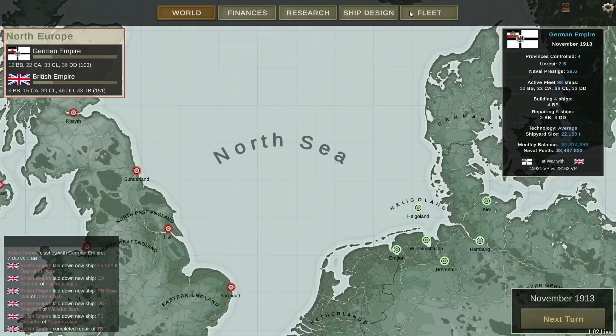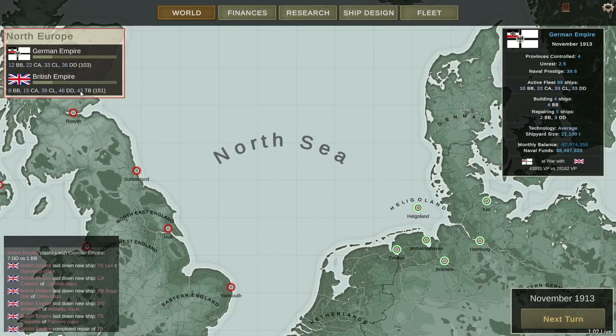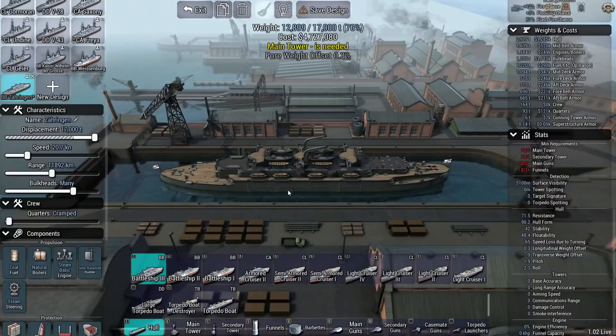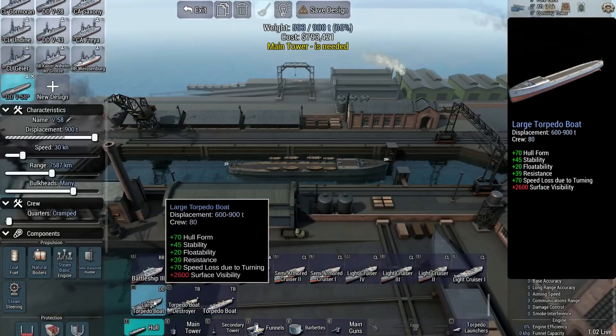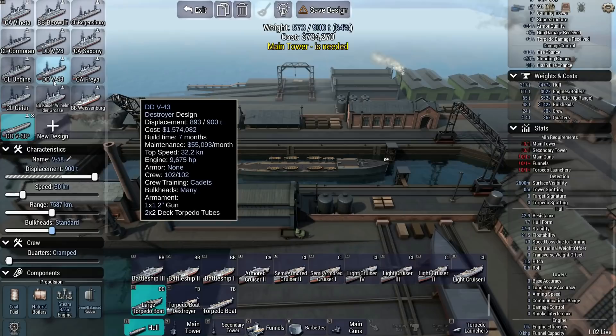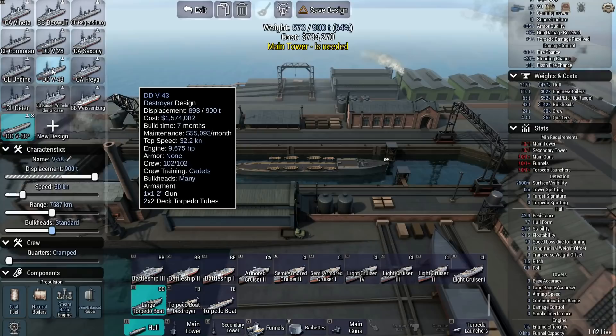So the one last thing we're going to do as we get into November of 1913 — I think we need to go ahead and build some more destroyers. Between destroyers and torpedo boats, he's got 89 of them compared to our just 36. We're even or ahead on everything else. So I'm going to go ahead and do a new design on these destroyers. A large torpedo boat can go up to 900 tons — that's the best thing we've got. 30 knots I think is pretty adequate. This is going to be the V58. Let's just compare to our V30, our V43 design, which cost one and a half million and had a top speed of 32. So I think we can cut back on that a little bit for the sake of some other things.